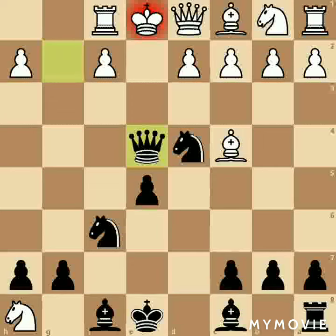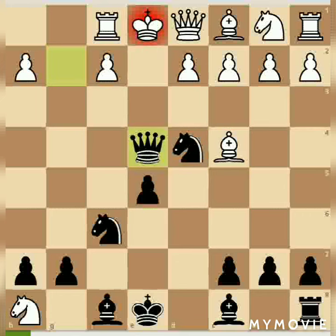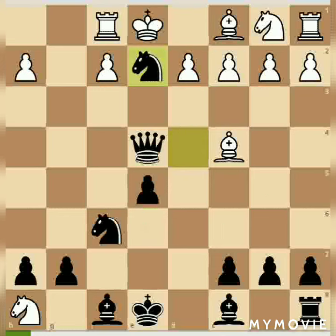Now from here white has two moves available. The first one is Be2, but it will result in mate in 1 with Nf3. So that is one move white can go for, but since it results in mate in 1, white has another option. White can go for Qe2, but again we can go for Nxe2, capturing the queen. White can then go for Bxe2 capturing the knight, but from here you can see that you are at a greater advantage and you can win this game easily.